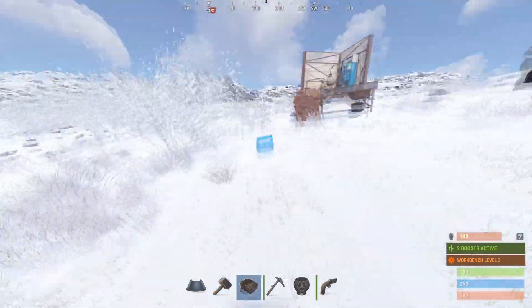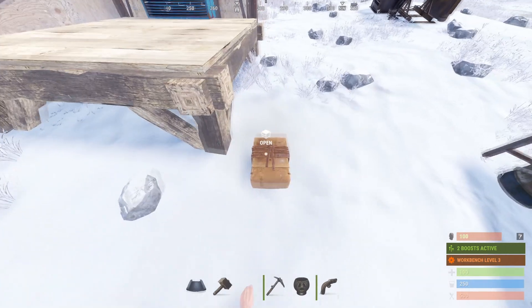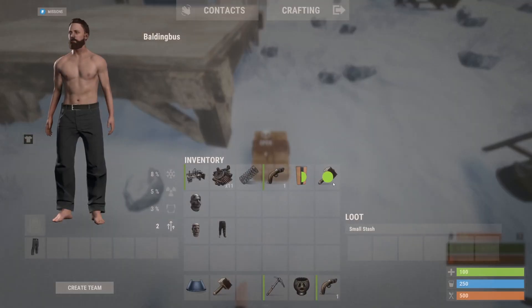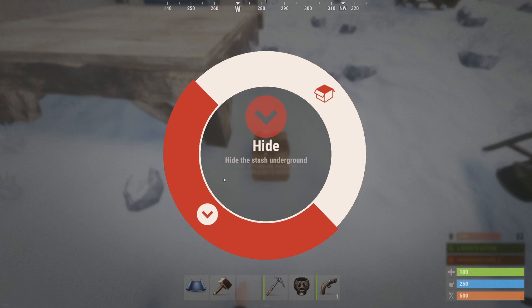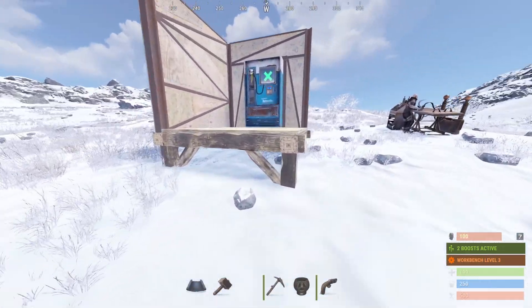Welcome to a Rust tutorial on how to dig up stashes. Let's say I have my stash and I want to hide some stuff — I'll go like that, hold E on it, press hide.